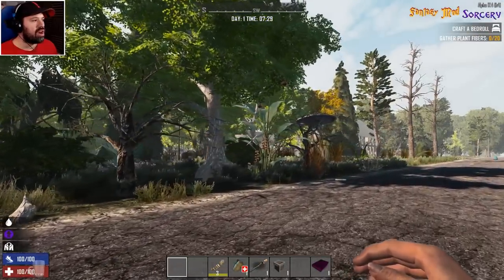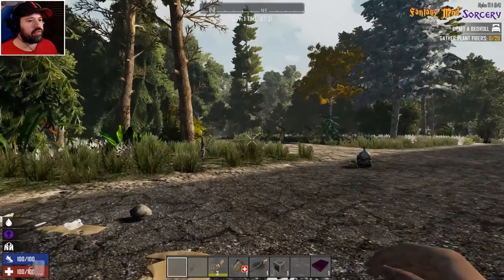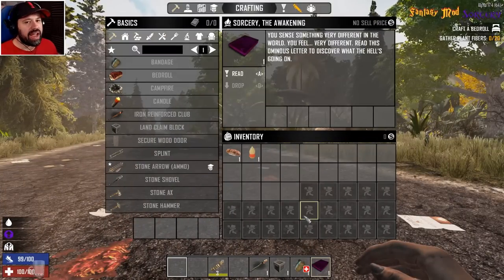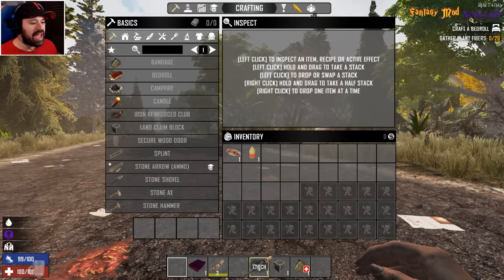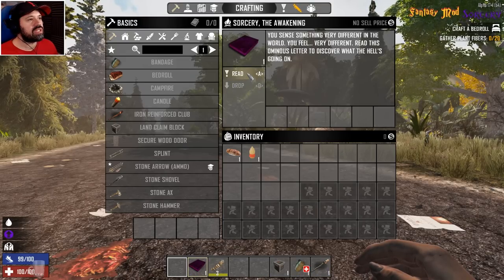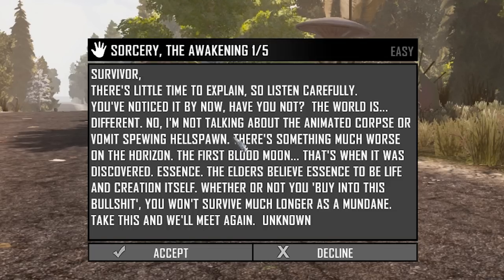We have bottled water — nice icon! Just spawned and what the balls is all of this? Holy balls, what is with the magic mushrooms? I'm gonna live in this mushroom, I'm gonna be high and happy for the rest of my life. We have a book that says 'Sorcery: The Awakening.' I've never played it and didn't do much research intentionally — I want to figure it all out with you guys.